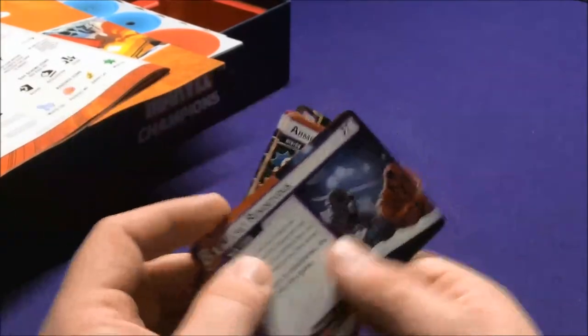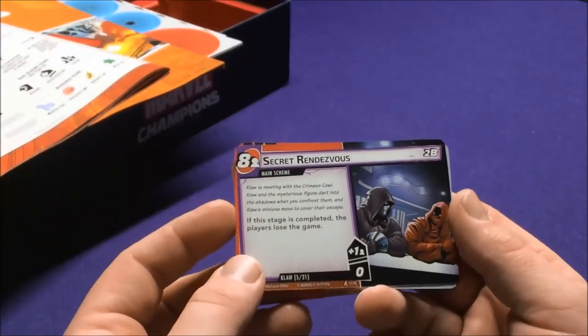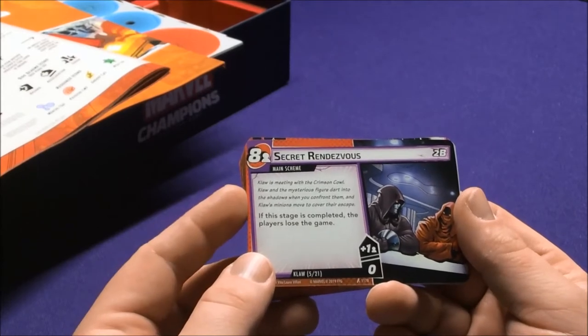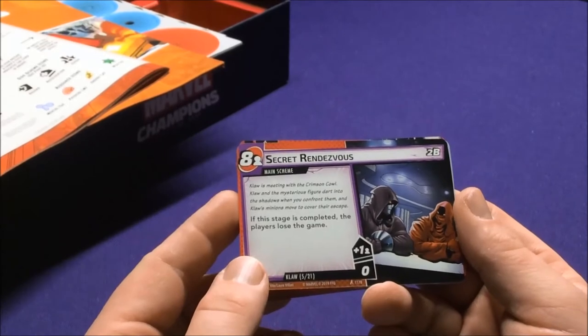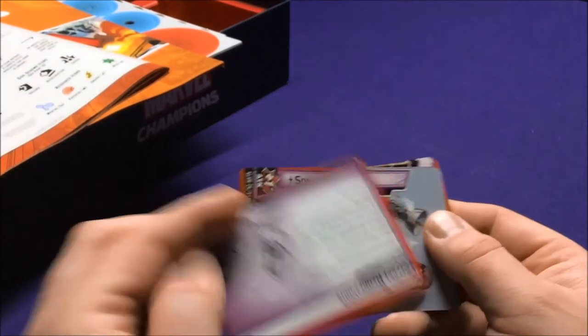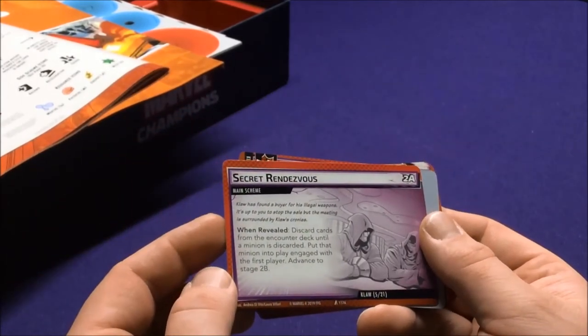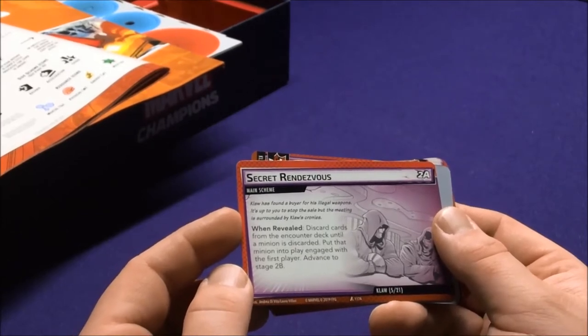So you also have to deal with the Defense Network side scheme right away. Secret Rendezvous is the second scheme: Claw is meeting with Crimson Cowl, and when you confront them, Claw makes a move to cover their escape. When you flip this over, Claw is on the run with his illegal weapons.